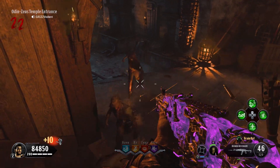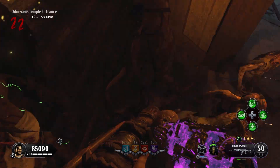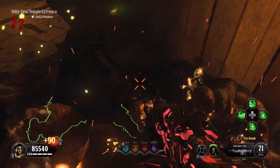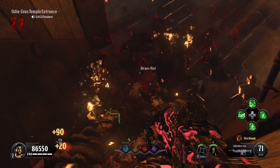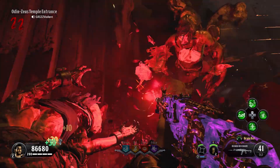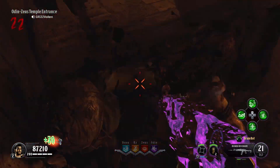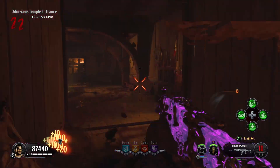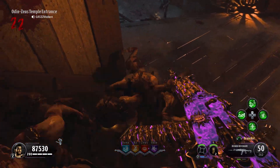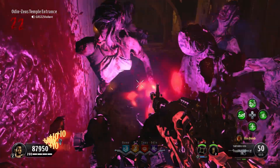We're currently on update 1.04 and trucking along - this season pass is going good so far. The Halloween event is over, so if you didn't get those war paints and masks that you can put on your face, unfortunately they're gone - you're not gonna be able to get them anymore. That's kind of the exclusivity we're going to be seeing here in the Black Ops Pass throughout the season with seasonal events. Maybe we'll get another one this month when it comes to Thanksgiving - I'd really like to see some turkeys and muskets make their way into Zombies, but we shall see.